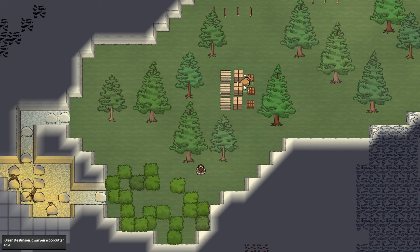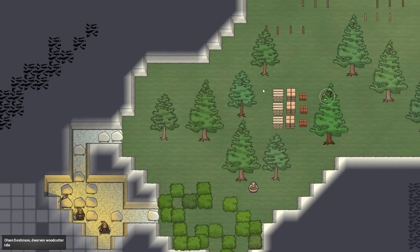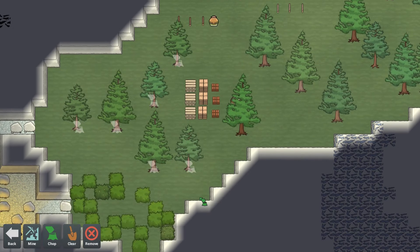What's going on over there? Just idle — you're a woodcutter, so you'll actually want to do some wood cutting. So let's actually do that — let's chop down the trees that are close to home.